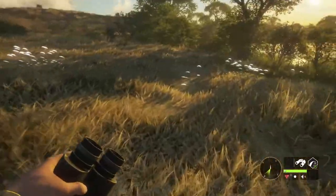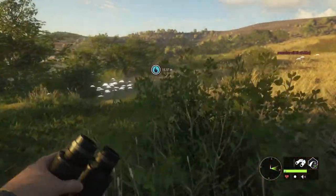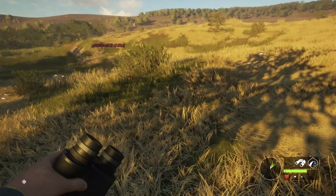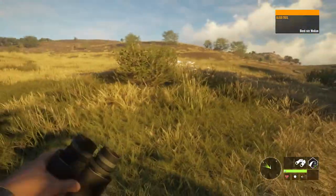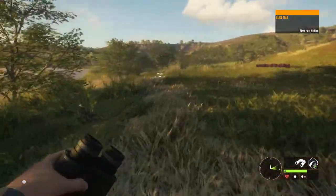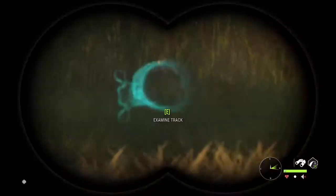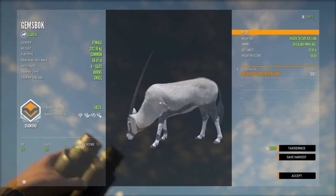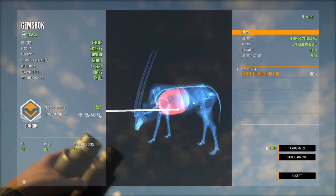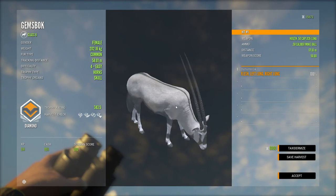Where did I shoot her? Down here somewhere. Bleed rate — yep, right there, it's perfect. It's definitely vital blood. If I could find more tracks... oh there she is! My first diamond with the Smoking Barrels weapon pack, with the muzzle loader, with a double lung shot — let's go!